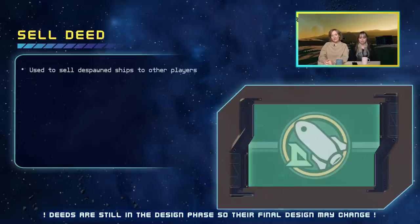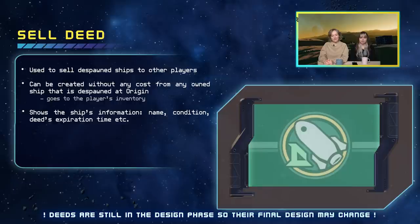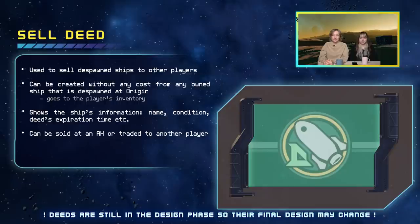Then we have the sell deed, which is used to sell despawned ships to other players. It can be created without any cost from any of your owned ships that are despawned at Origin. It goes directly into the player's own inventory and shows the ship's information — for example, the ship's name, its condition, and the deed's expiration date. It can be sold at the auction house or traded to another player, and it will become useless after the expiration date.